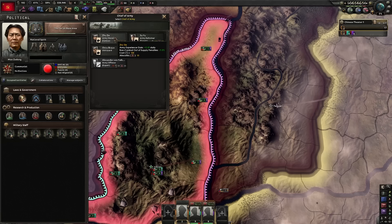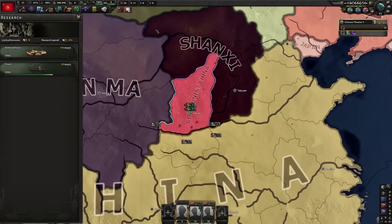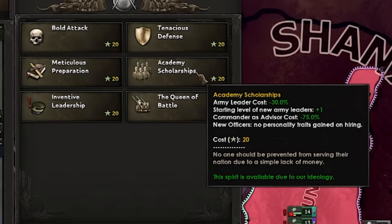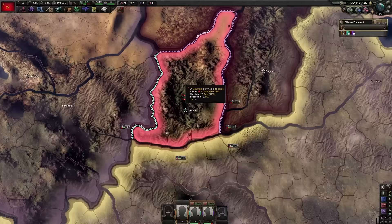I'm going to get this army morale genius. He's going to give us 0.40 daily army experience, which we're going to need a lot of. Focus on China, armor train. And we're going to get academy scholarships — it makes all starting level for new army leaders plus one, makes army leaders cost less, and new generals have no personality traits when hired. I love that. We're going to be getting a lot of new generals. The generals we start with are not bad, but I like making my own generals when I play China.